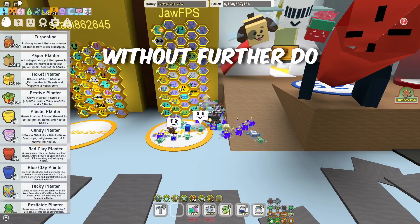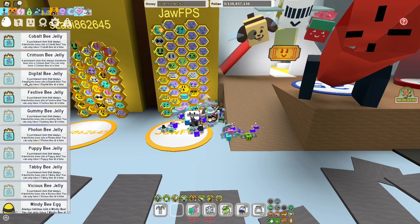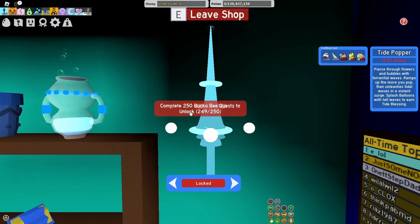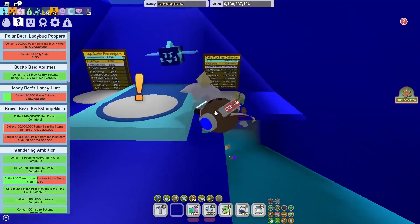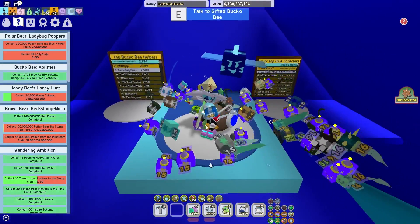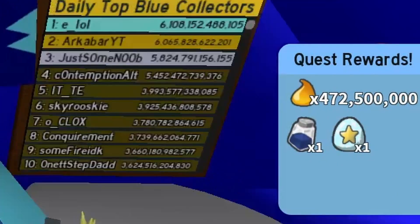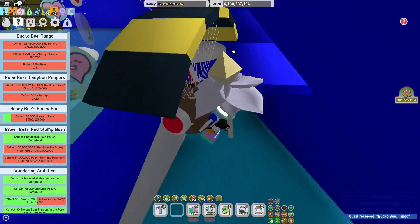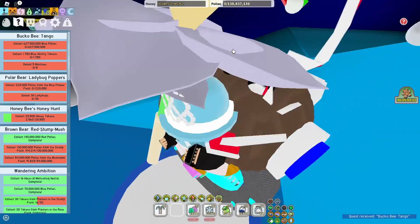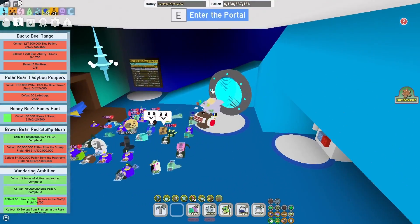Without further ado, let's buy the Tide Popper. Let's finish the Bucko B quest first. Need some ingredients left, so let's buy them.